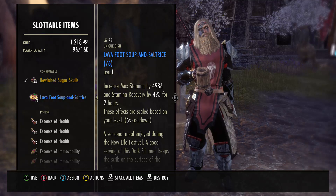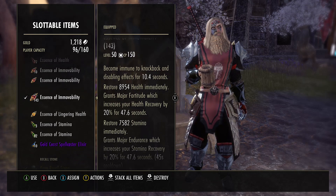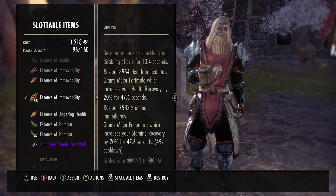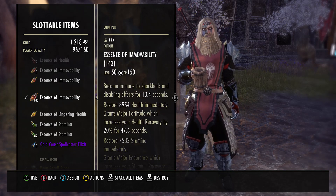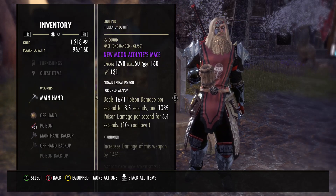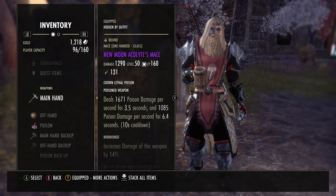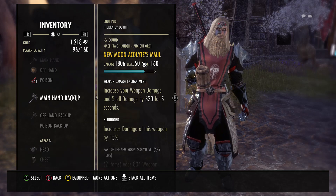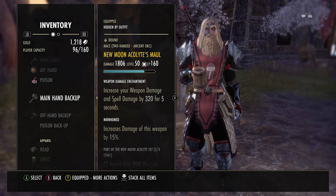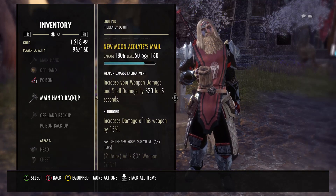For food, again Bewitched Sugar Skulls. For potions I use Essence of Immobility and Tri Potions — I've been using a little more Tri Potions than Immobility Potions though. We are running New Moons Mace and Shield. You could run Potentates for the extra damage reduction with the 5% and all that, but I chose to keep a constant weapon damage up at all times. New Moon Acolyte is our first five-piece with a nerved honed weapon damage instead of disease.